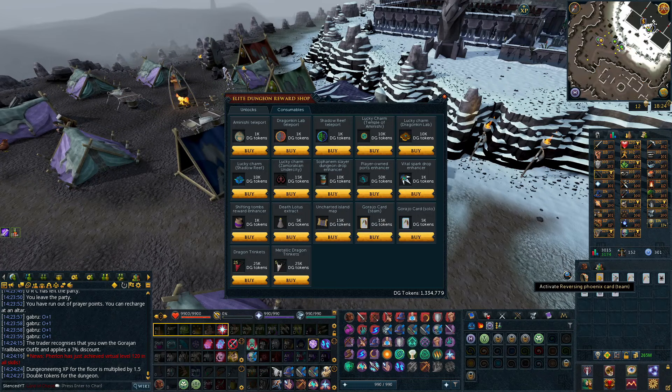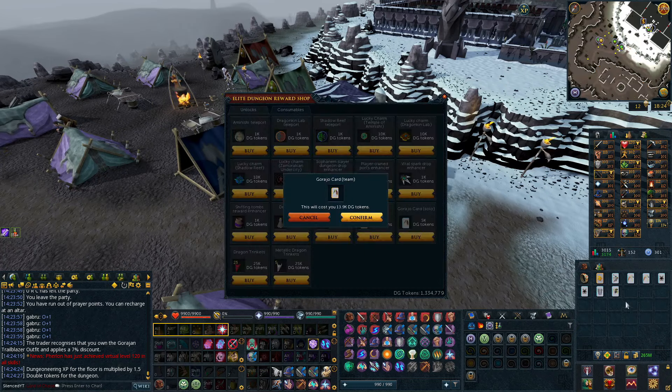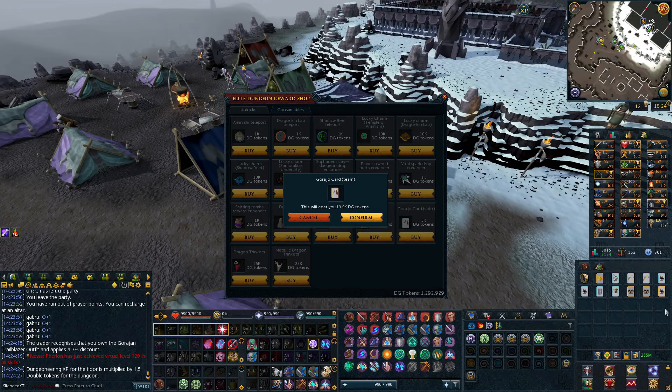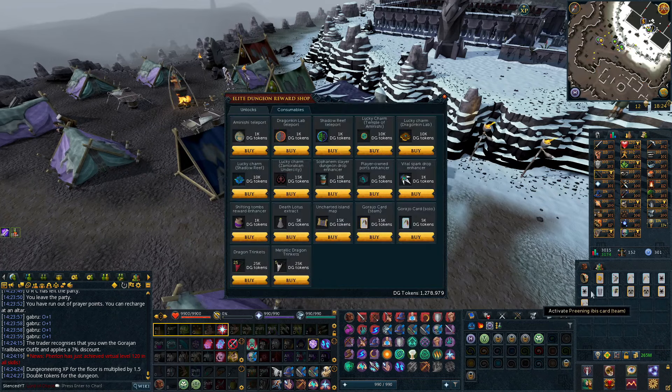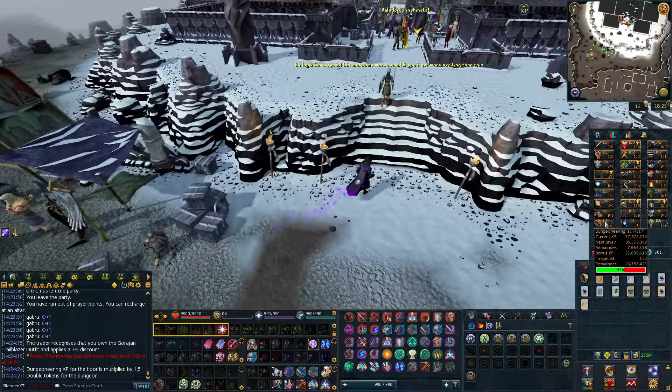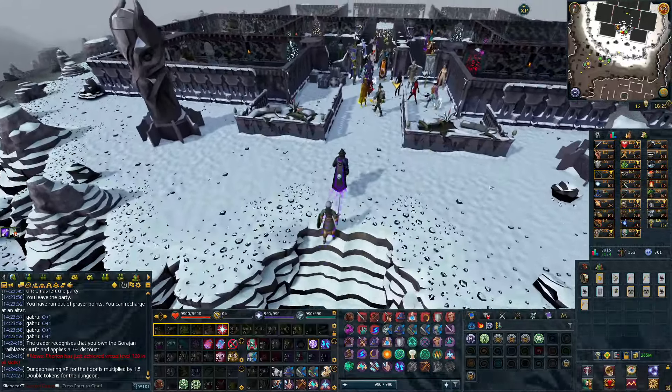Then I could buy some team cards as well — I kind of like buying a few of them to see if I can get anything good, because I'm not really going to use these Dungeoneering tokens for much. Another Ibis card for 1.5 times for the team.